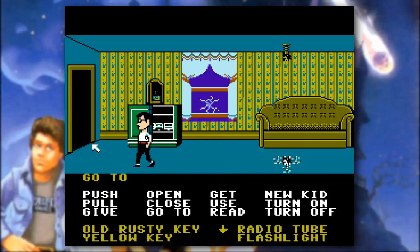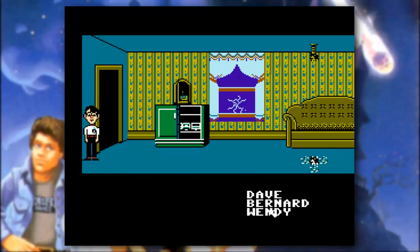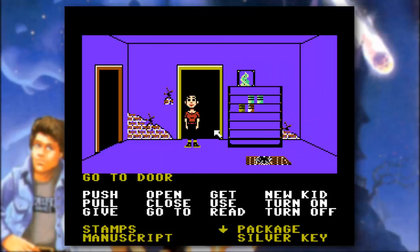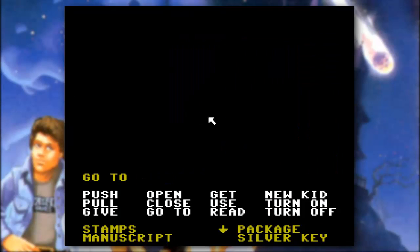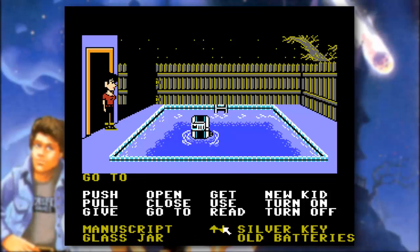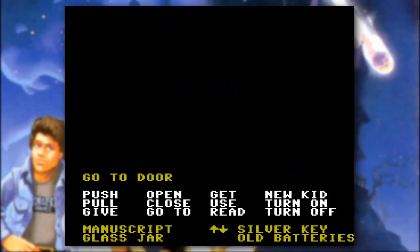We're going to leave Bernard right here just momentarily. Let's go ahead and grab our good buddy Wendy. We're going to get a few things with Wendy first before we move her anywhere. We're going to go ahead and use the glass jar here in the swimming pool — we fill up the glass jar with some pool water. That'll be important later on.